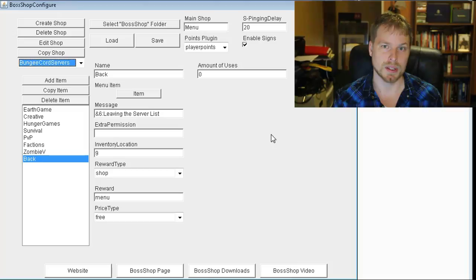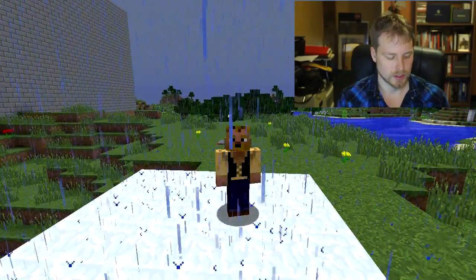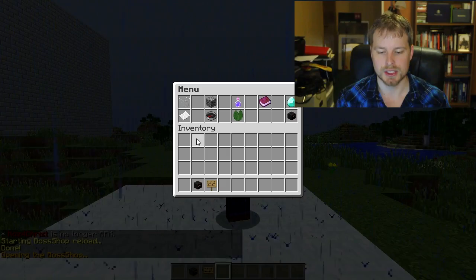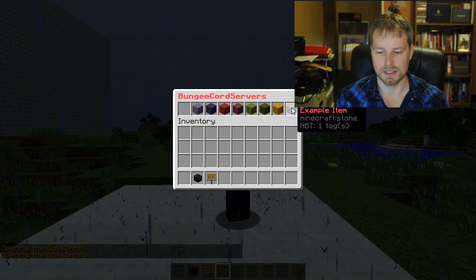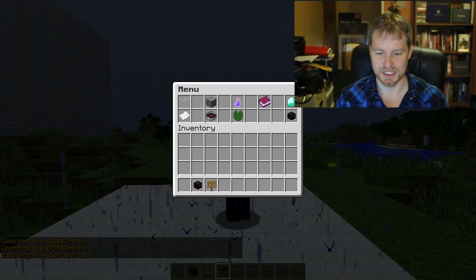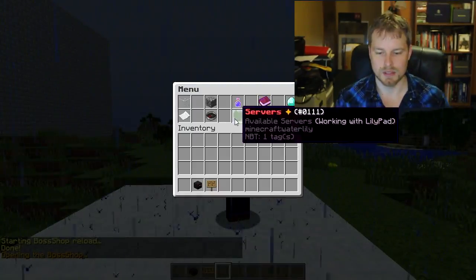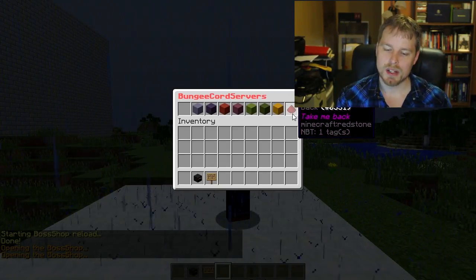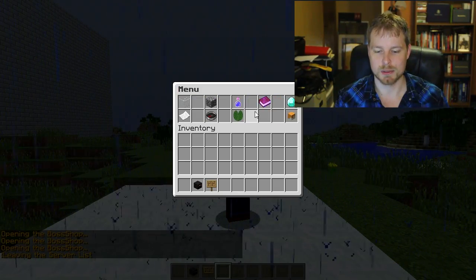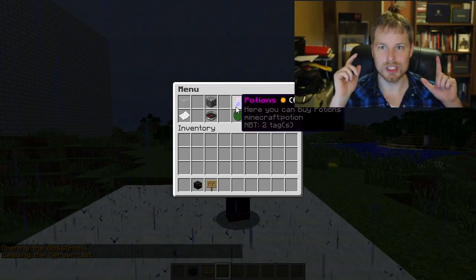Let's hop back into the game. We'll do /bs reload or /bossshop reload and put that back. Now when we do /bs, notice there's no player points notification. We go into the shops, change the item to something else, jump out and do /bs reload, go back in, and there it is — we just modified that in the GUI really quick and easy. Have some fun with it; this plugin does a whole lot.